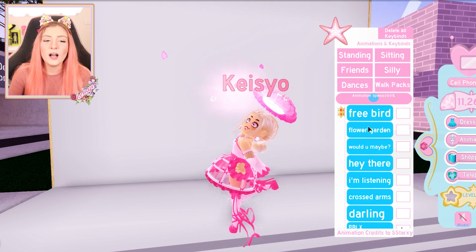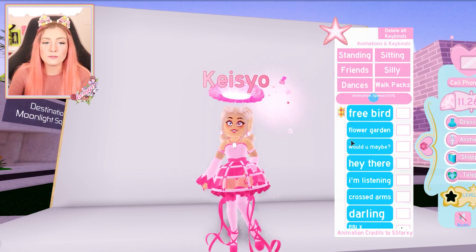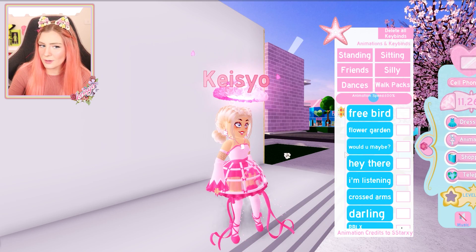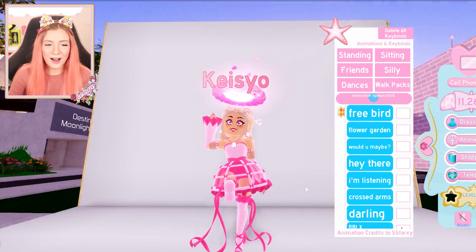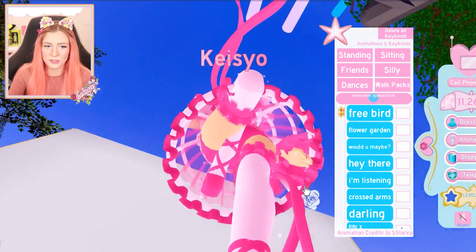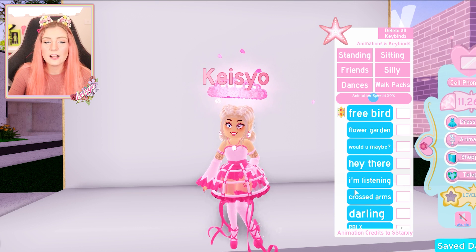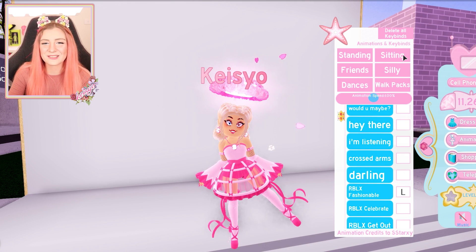We have the Free Bird — oh my God, that's so cute. The Flower Garden — I turn around, I like that. Hey there. Where's my leg going though? It kind of looks like a weird chicken leg over here, it's probably just the heels. I'm listening. Cross arms — yes. And the Darling as well, this is so cute.